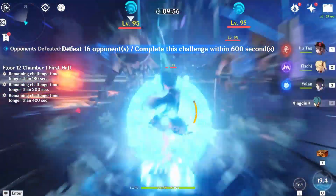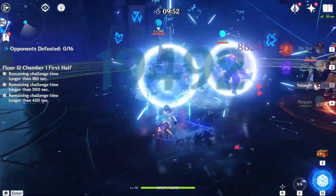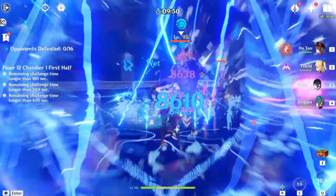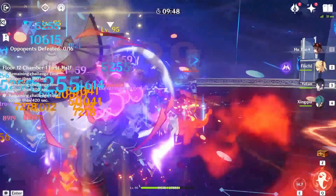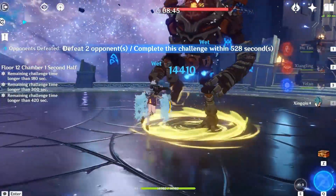Number two: separate Yelan's burst from her skill. Obviously most people are used to using a character's skill and burst together — it's very easy to play the game like that, and it's fine. However, with Yelan's A4 damage buff, you kind of want to maximize that and get it at its highest whilst Hu Tao is still on the field.